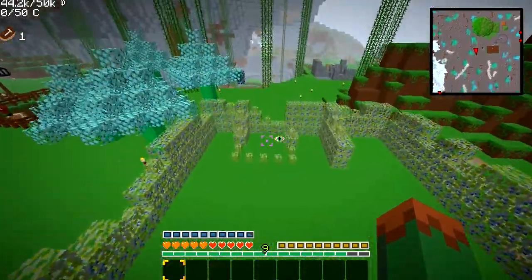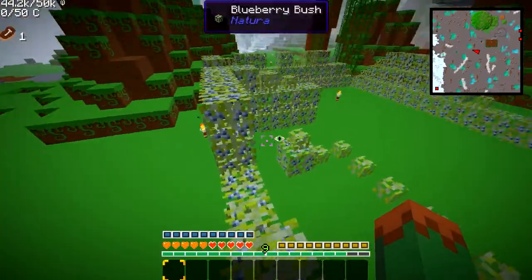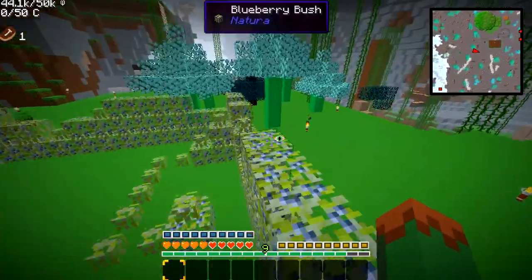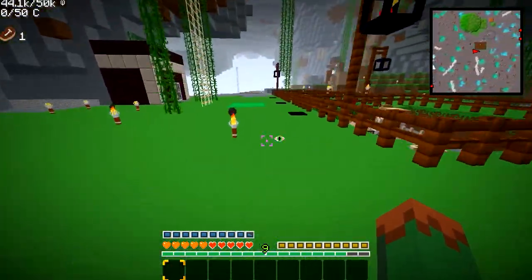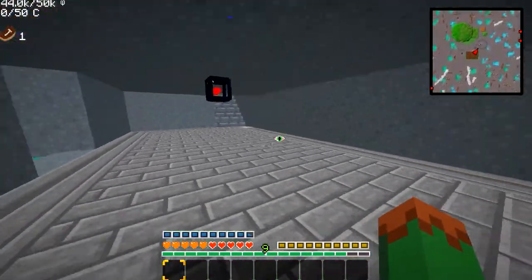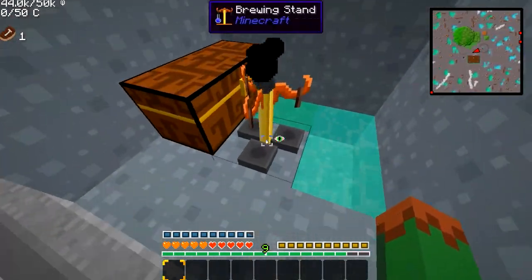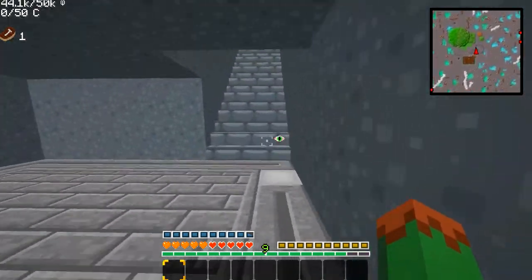Look at this — I was going to make a hedge maze out of blueberry bushes, but I didn't have enough. It would have been really small anyways. I didn't get to do anything with my foyer, and particularly I didn't do anything with my brewing stand. That's depressing.